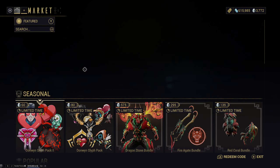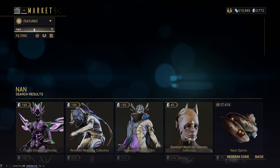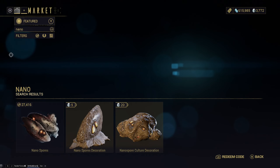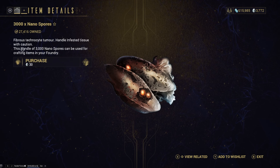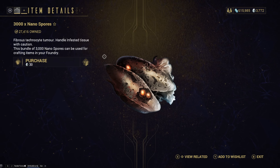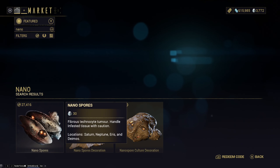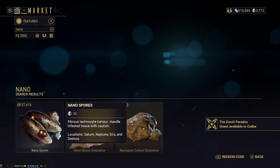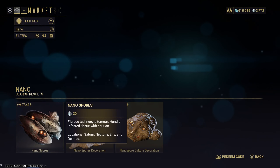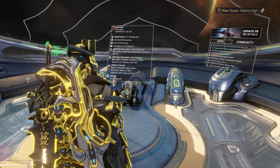For nanospores, you can buy them or just type in 'nano' in the search. I initially said Earth but I was wrong — the correct locations are Saturn, Neptune, Eris, and Deimos. So ignore the Earth part.